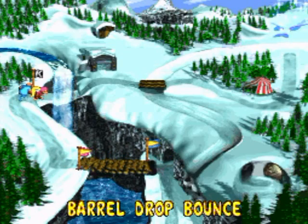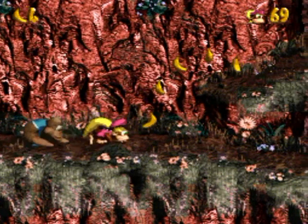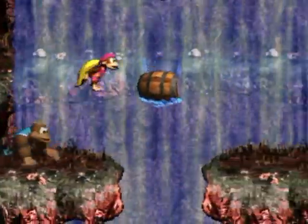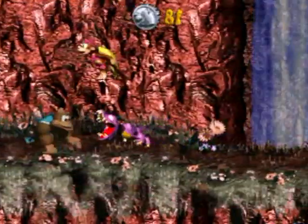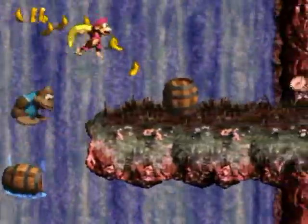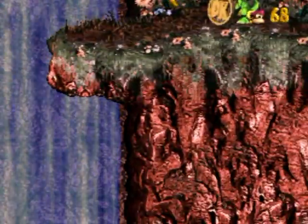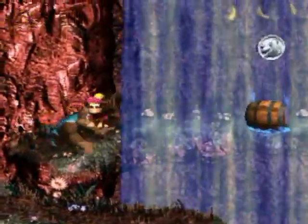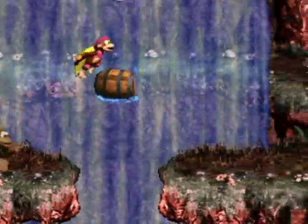Anyway, next level: Barrel Drop Bounce. What could they mean by this? Well, it's another mountain level, but look at these barrels - they just keep spawning at the top of the screen. You gotta jump up to them. It's a mostly platforming level where you gotta get up to spots in time before the barrels disappear. There's a coin here but it's pretty straightforward overall, except for maybe one section which is pretty evil.